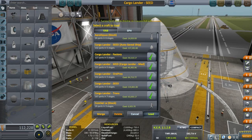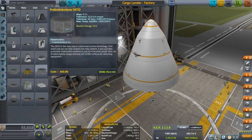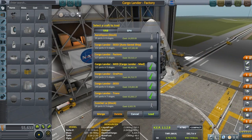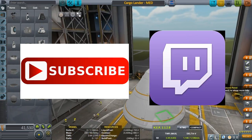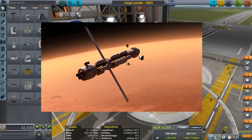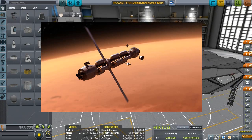I'm leaning towards the SSTOs because it sounds more challenging and more fun, but a colony ship sounds really cool too. So I want your thoughts — YouTube or Twitch, SSTOs or colony ship — and we're going to build the colony on Duna.